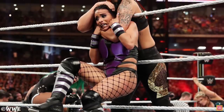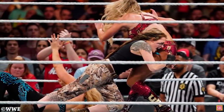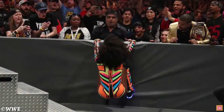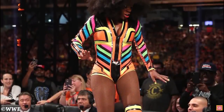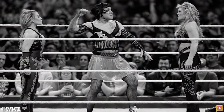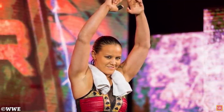With Zelina Vega entering at the number 25 spot, the match started to slow down as the ring started to fill up once again. When Natalya sent Naomi from the ring, the former SmackDown Women's Champion caught herself on the barricade but took plenty of time before re-entering. Number 29 saw Santino Marella compete as Santina, but opted to flee rather than face the Divas of Doom, whilst NXT's Shayna Baszler took the number 30 spot.